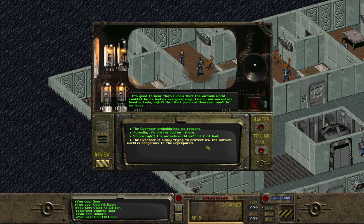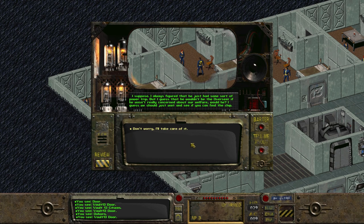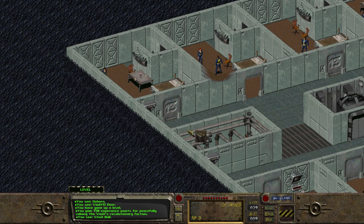However, there is a way to convince them to stay. If we choose the option to say the overseer is simply trying to protect us and the outside world is dangerous to the unprepared, she responds by saying, I suppose I always figured that he just had some sort of power trip, but I guess that he wouldn't be the overseer if he wasn't really concerned about our welfare. I guess we should just wait to see if you can find the chip. And with that, she and the upset vault dwellers stay, and we earn 750 experience for convincing them.